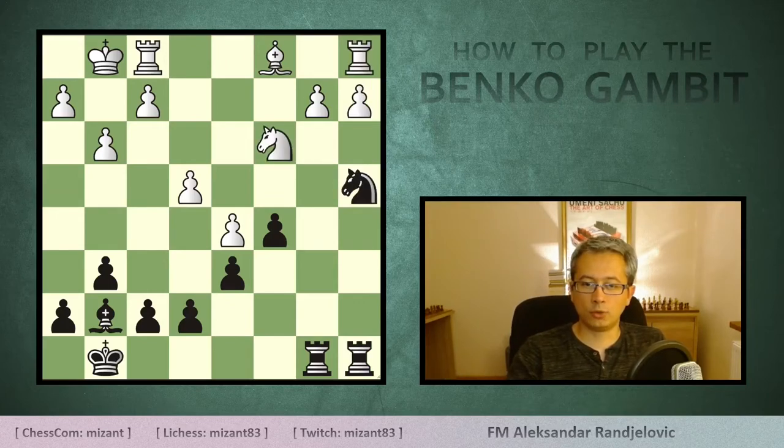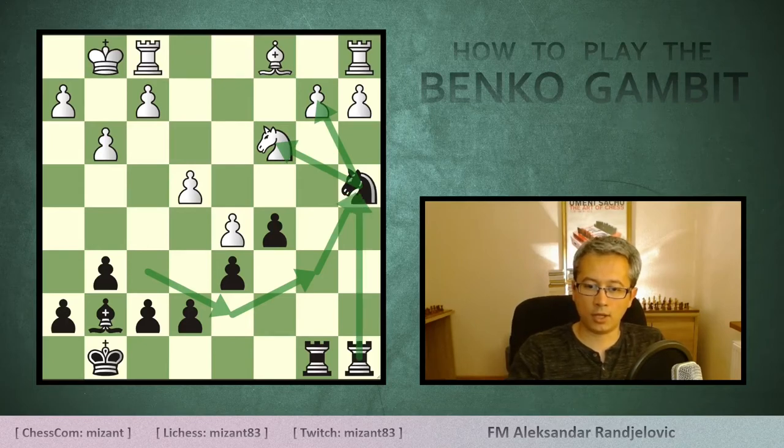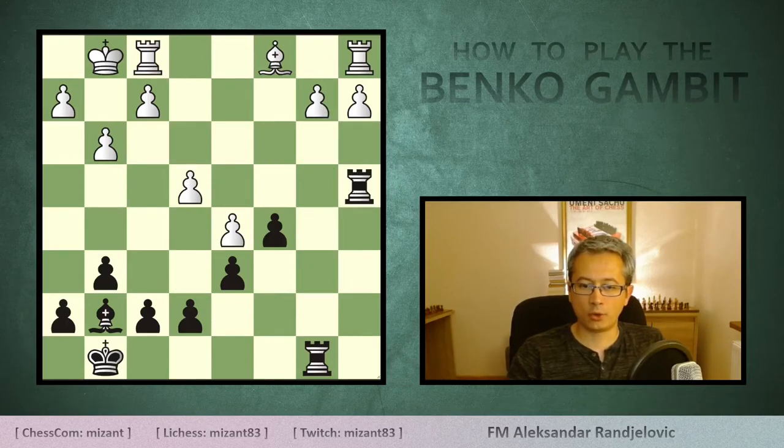Another idea for black is to move the knight from f6 to d7, b6, and finally to the a4 square, adding pressure not only against the c3 knight but also on the b2 pawn. Once the knights get traded, the black a8 rook ends up on a4, preparing to double on the a-file with an attack on the e4 pawn. According to Stockfish, black is better for almost two pawns even though being down a pawn at the moment — that's how cunning the Banco Gambit can be.